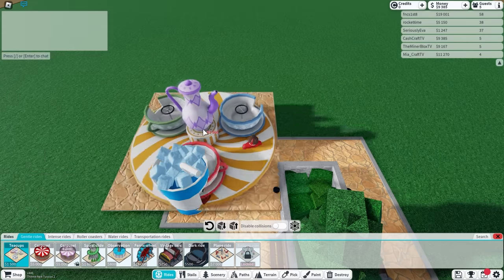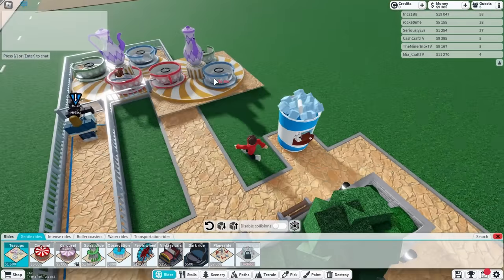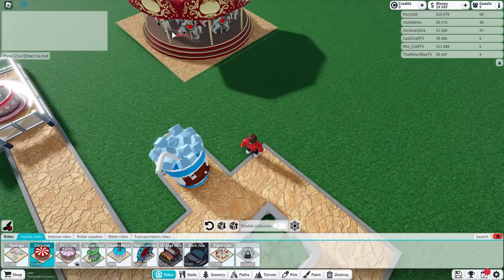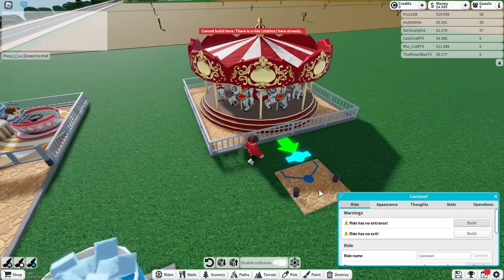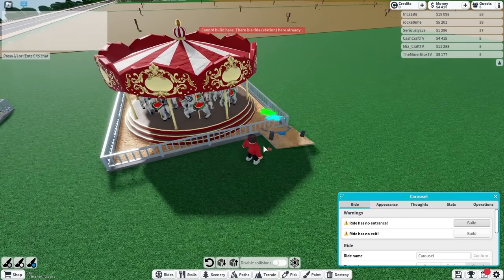I can build a teacups ride, which I already have right there, and people are having fun on that. I can build a carousel. Do you think I should have one of those, Mia? Yeah, you probably should. That'll look best. I just placed one and I only have $4,000 left.